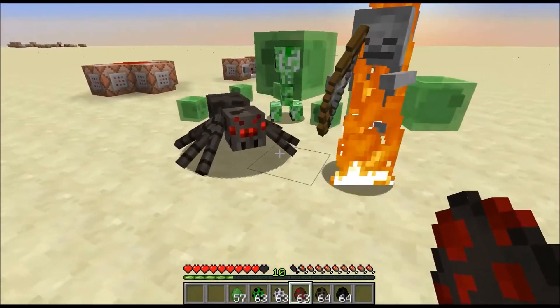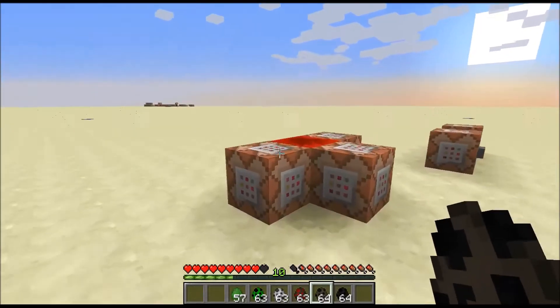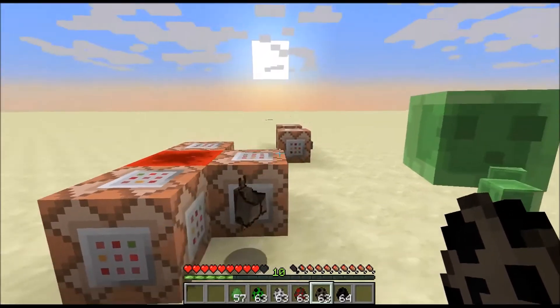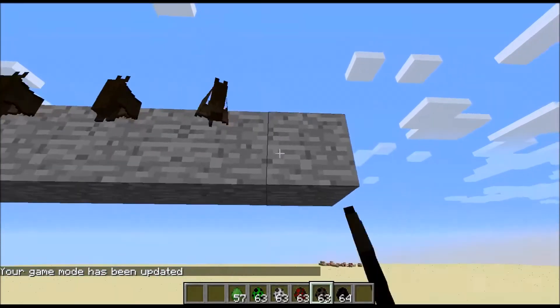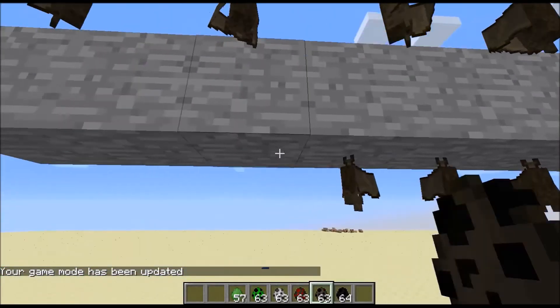Spiders. Bats look amazing. If I put them like that, it actually looks like they're hanging. If I go into creative and just spawn some over here, you can see it definitely works really well as decorative blocks.